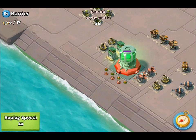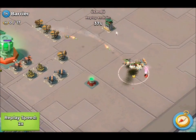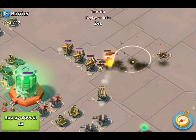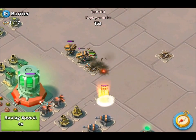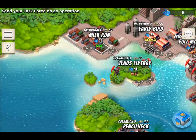First of all, Osmada attacks using all warriors. Warriors are really good because they regenerate health every time they hit a defense. Sorry for the lag, but I think he's going to get three rocket launchers and two sniper towers — that's a total of five. Good enough. All there is left is to get the headquarters and we're finished.